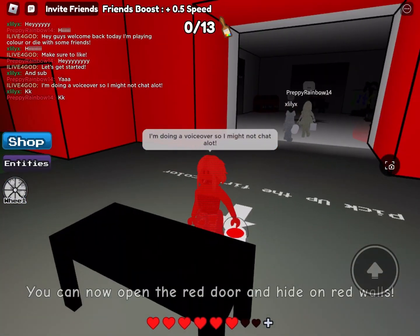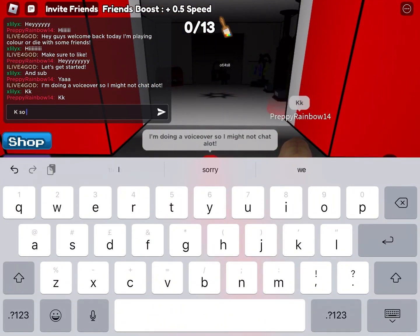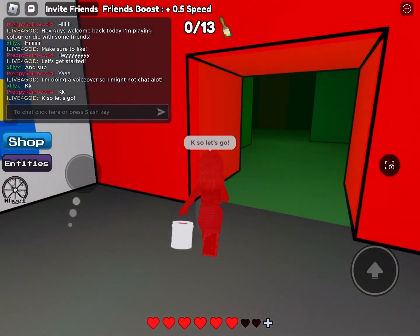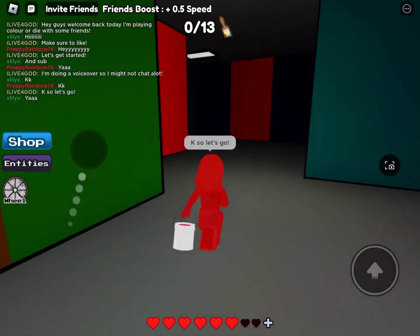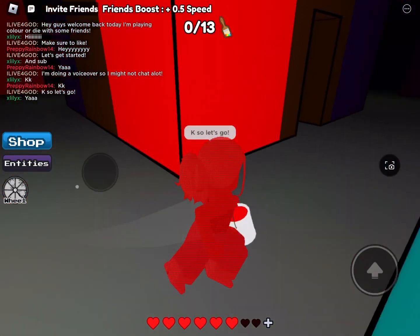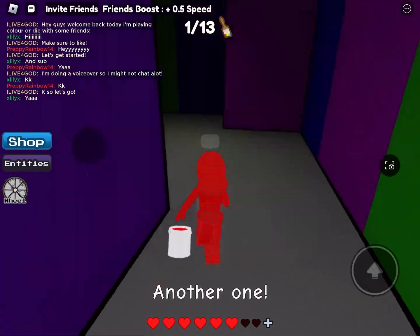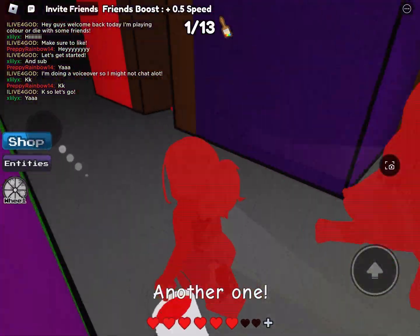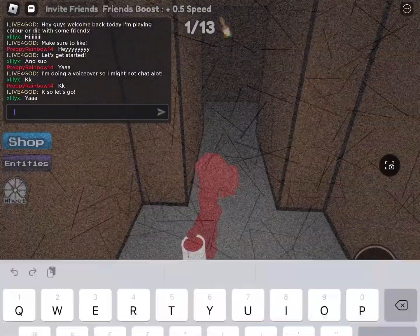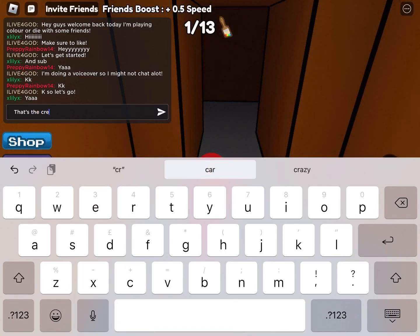So you've got the red color first, and you need to find the red door. You have to collect 13 paint brushes and run away from that creature thing, otherwise you get killed. But I have a few lives, so that does help.